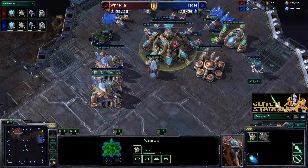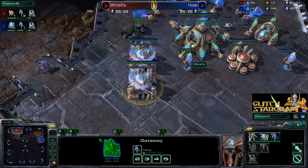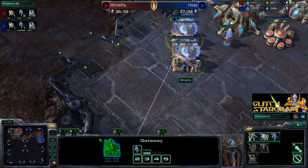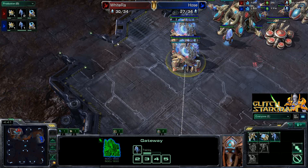Three Chrono Boosts on warp gate research is pretty rare unless you're going for a four gate play. Now notice WhiteRa is saving up some energy on his Nexus and he's now going to be Chrono Boosting out double Stalkers. He got one Stalker out and then with his second set he's going to be Chrono Boosting out both of those Stalkers.